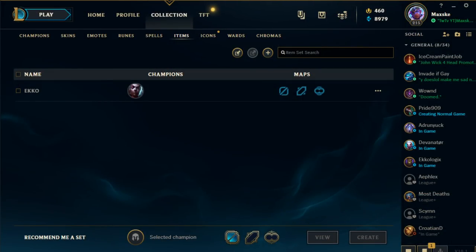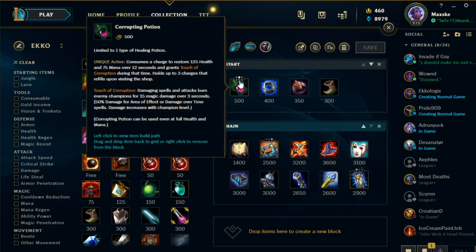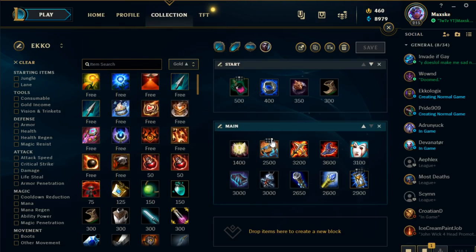Now let's talk about the best builds for Ekko. You can go into the collection section of your client under items and actually make an item set for any champion. That way when you go in-game, you have your items right there in your shop — you never have to search. On top of that, you can assign slots for your items. I always use number two for Corrupting Potion, number three for Protobelt, and number one for Zhonya's. So you're never in a situation where Zhonya's is on slot four and you're about to die spamming slot one. That helps you never make that mistake.